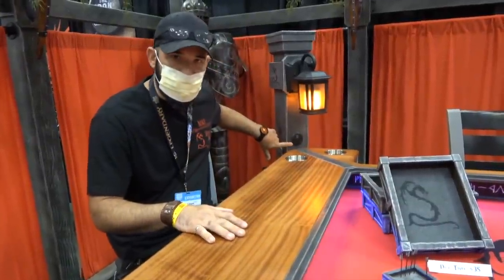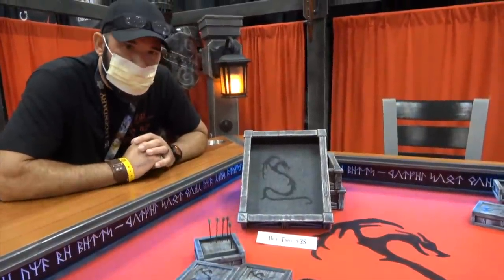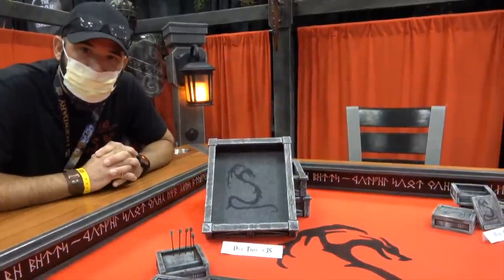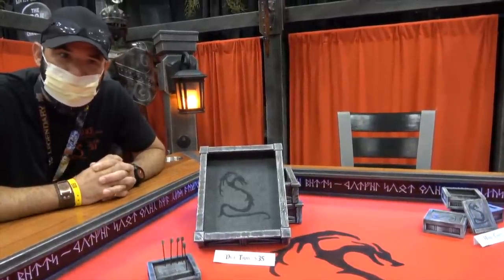On the corner of each post, we have an outlet for all your power to charge your devices. The inscriptions underneath are in Angerthas Moria — a font created by Tolkien. It says 'gather here and be merry, forget your woes and slay dragons.' That is totally customizable too — it's becoming a fun part for customers to choose their favorite nerdy quotes.